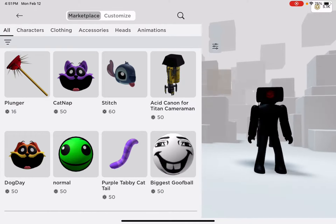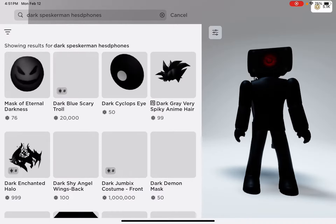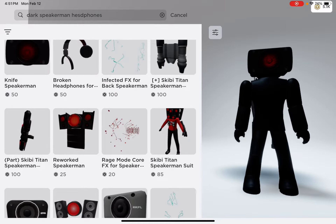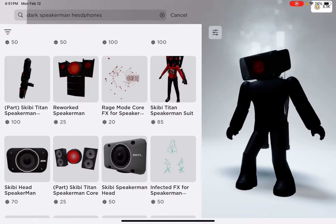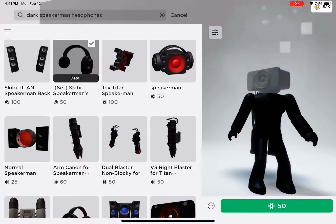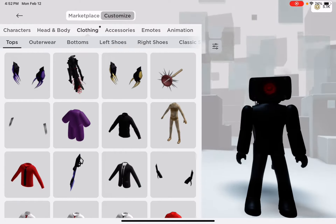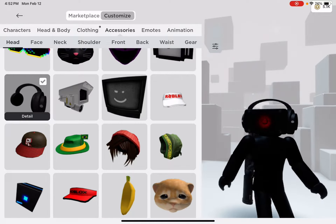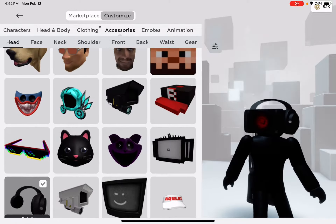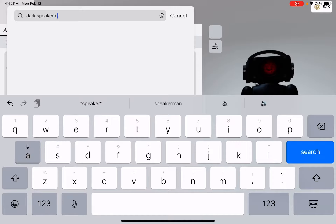Next, search dark speaker man headphones — spelled that wrong too. You can buy the broken headphones from episode 70 part 2 if you want, or you could buy Skibby Speaker Man's or Skibby Cameraman's — it doesn't really matter. I personally like the Skibby Cameraman's because Skibby Speaker Man's actually sticks out off the side of his head a little bit, so just go with that one.